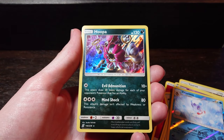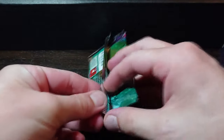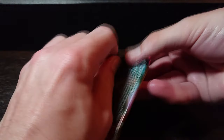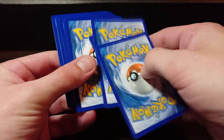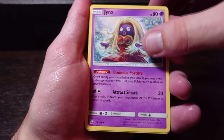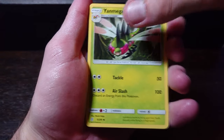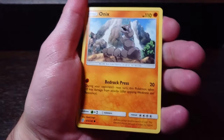Mind Shock — this attack's damage isn't affected by weaknesses or resistances, 130 HP. Not bad, very nice. Here we go — you can hear just how tense I am opening this pack. One, two, three, and four. Steel energy — Dragon Air with slightly different artwork, Jynx, Yanma. Three Air Slash garden energy from this Pokemon, though it's colorless energy so it could be anything — you could use it in any deck.